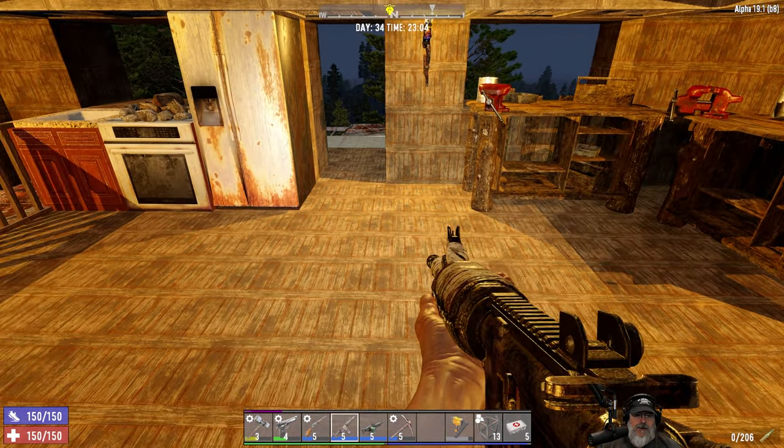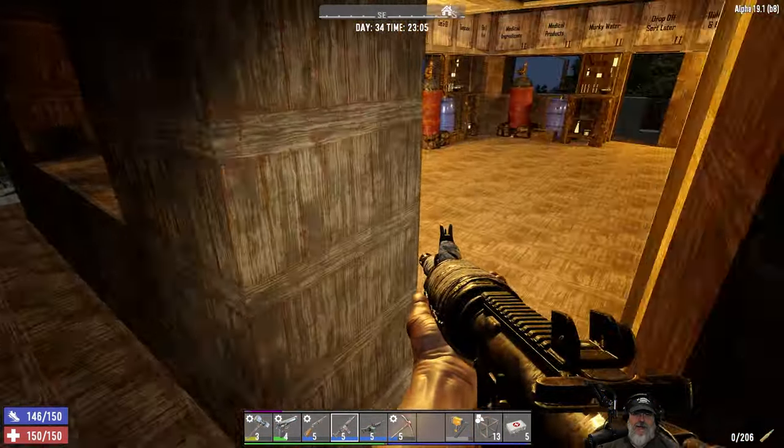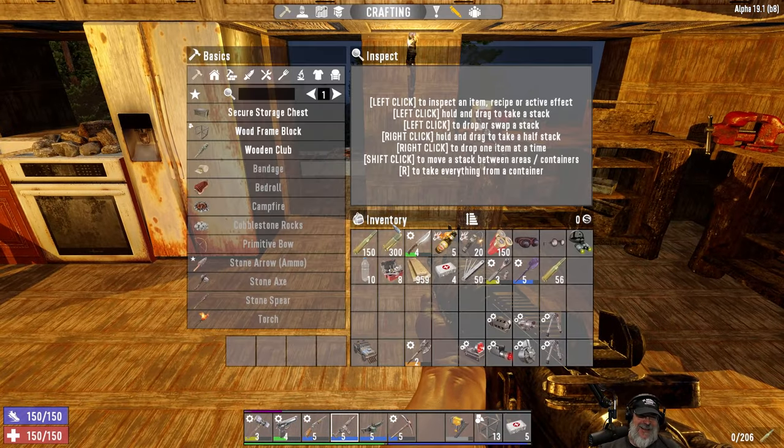For the M60, I'm not sure if we can put a reflex sight on it, but I'm pretty sure we can put a laser sight on it. I'd rather do the reflex, but if we can't then we'll put the laser sight on it. We got ourselves a blue M60 and a blue tactical assault rifle — it's a beautiful thing.